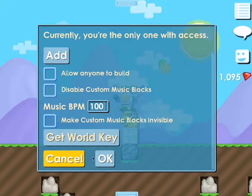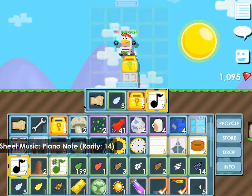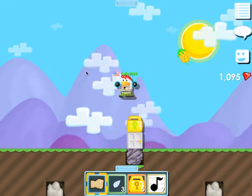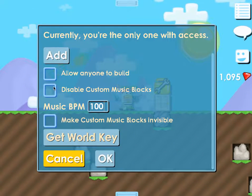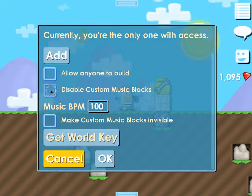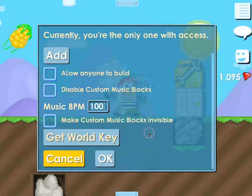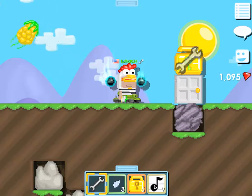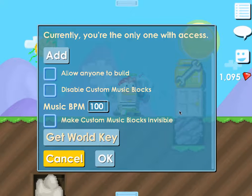Disable custom music blocks: like if you place a sheet music piano note somewhere and it's playing a sound and you don't want to hear that sound, I think that's what it is — you press that and it'll disable them. Music BPM — I don't know what that is, but it's automatically set to 100 when you place the world lock. You can also make custom music blocks invisible — if you place one and checkmark this, you won't really be able to see it, kind of.